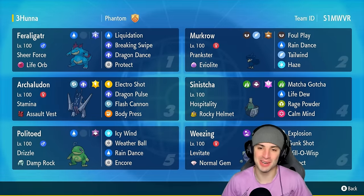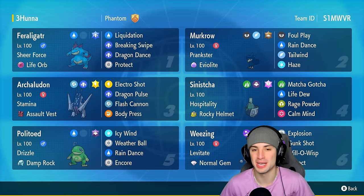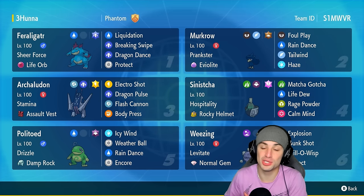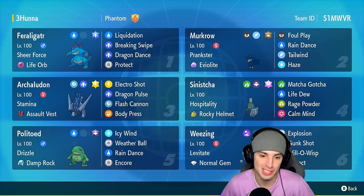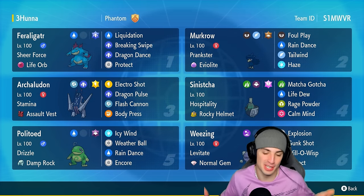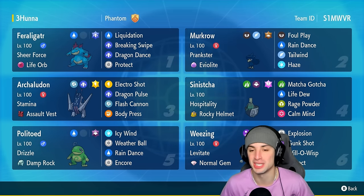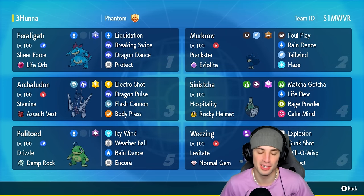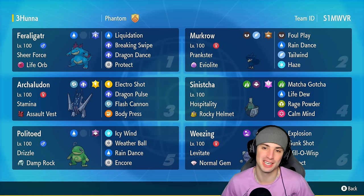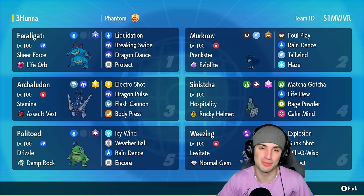The Fraligator team was a ton of fun to use — rocking out with Life Orb and Sheer Force, and we also had Normal Gem Weezing which we showcased in match one: hit Normal Tera, explode, and dump on opponents. A lot of fun with this team. You've got your meta Pokemon with Politoed, Armarouge, Sinistcha, and Murkrow, then the fun Pokemon with Fraligator and Weezing — the perfect mix. If you enjoyed today's video, leave a like and subscribe. Have a positive day and I'll catch you on the next one!